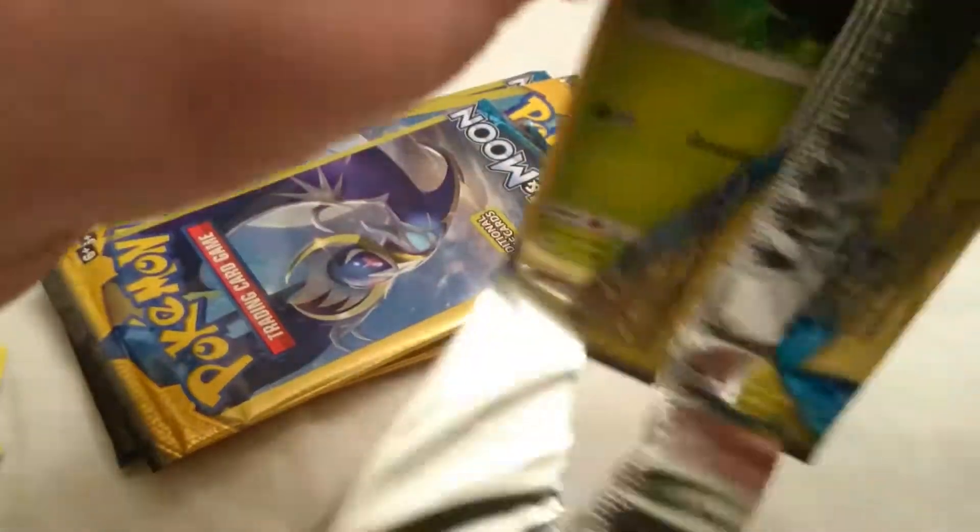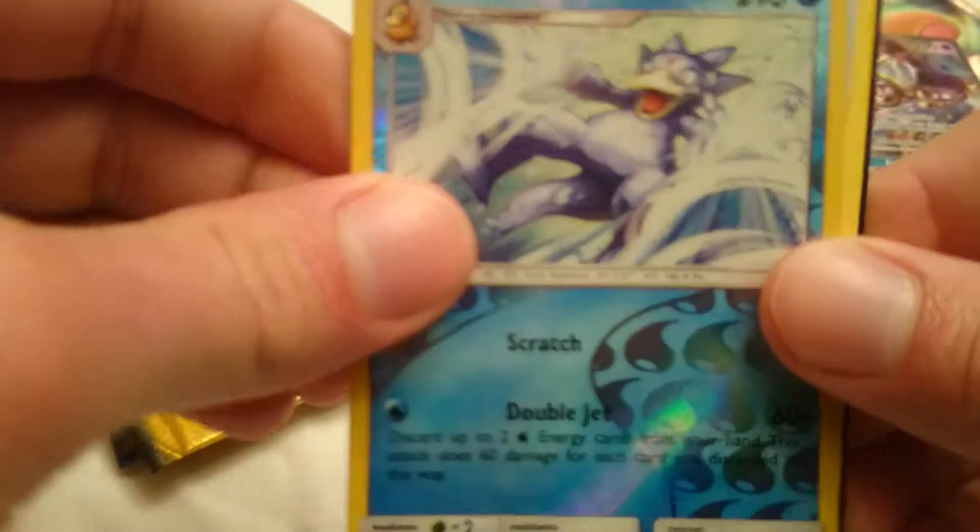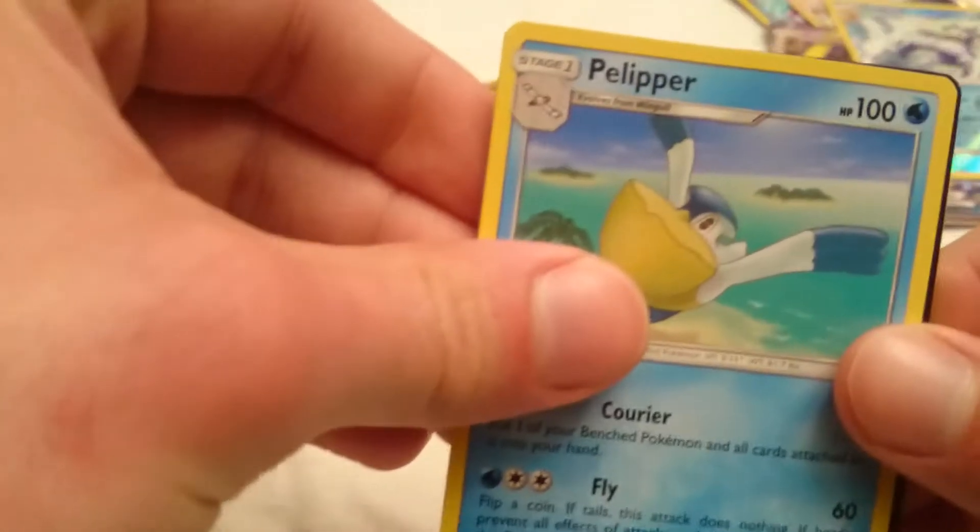So we got a GX out of each Dollar Tree pack, that is cool. A Paras, a Golduck reverse holo rare, and a Pelipper.